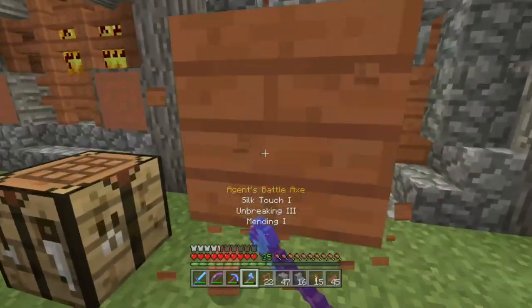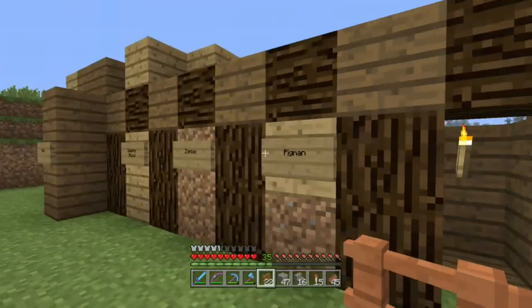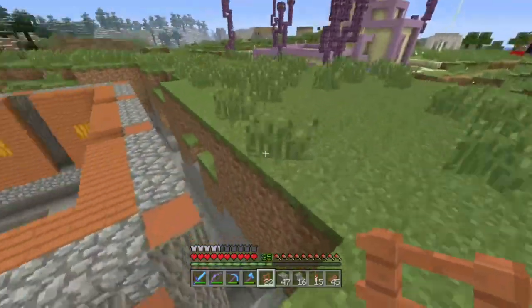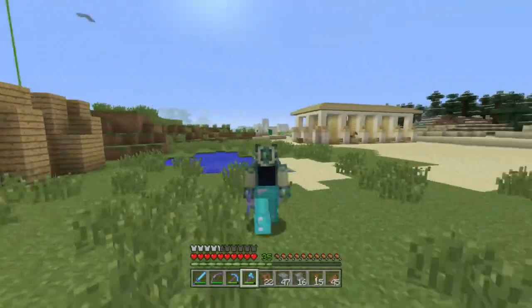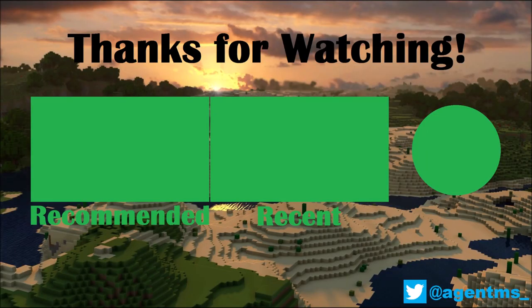That is the end of this episode. We've done it. Let's just take a quick look around at how much better this area looks now. I wanted it to kind of look like a maximum security prison, and I think we've pulled off pretty well here. It looks very good, and then the inside is going to hold all the mobs. We're just going to have to do some terraforming on the outside. But for now, that is the end of this episode. Thanks for watching, and I will see you later.